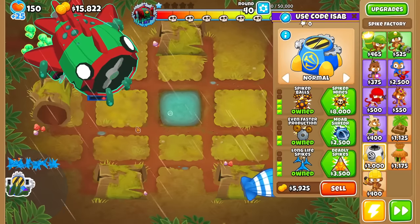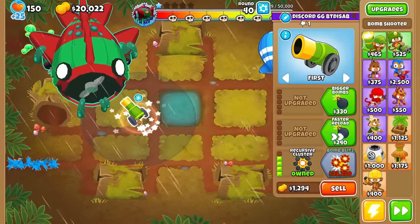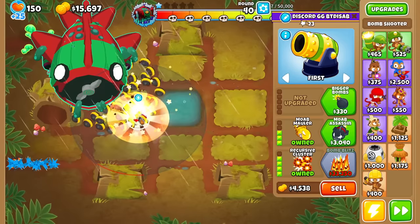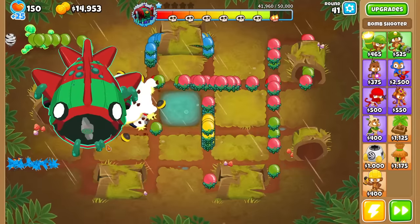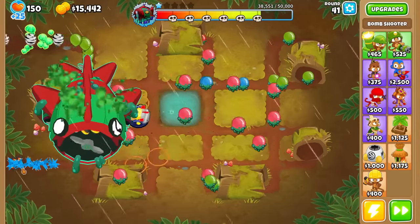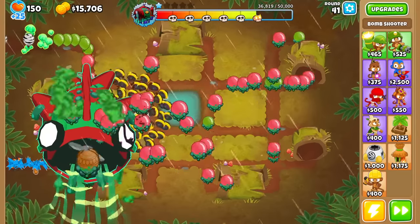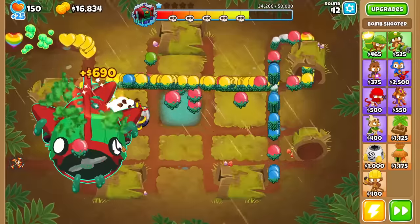I'll do enough to leave me satisfied maybe to round 47 or so. Should I go for Assassin this time or not? Nah, we'll go 3-3-5 again. One concern is whether the Spikes are going to get eaten up by Bloonarius, because he's got a pretty big hitbox. I'm pretty sure it's going to eat up the right half. Oh crap, it ate all of it. Long Life Spikes only lasts two rounds — it's not like a Perma Spike.